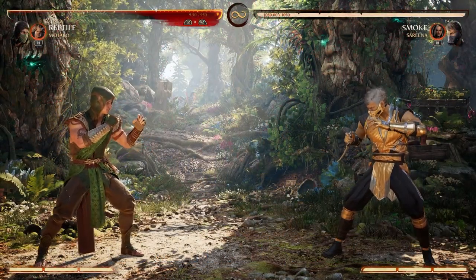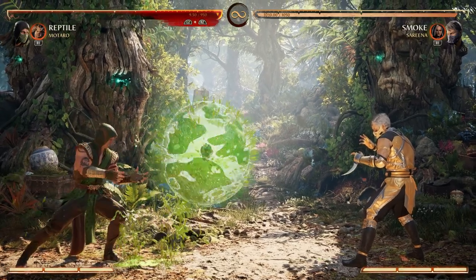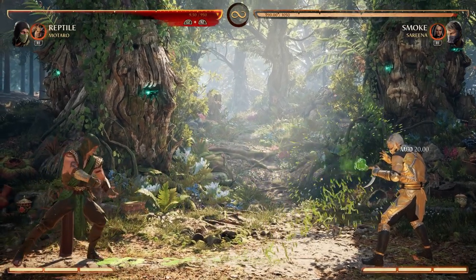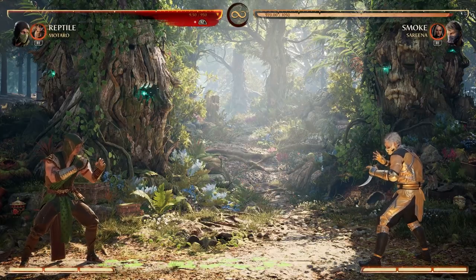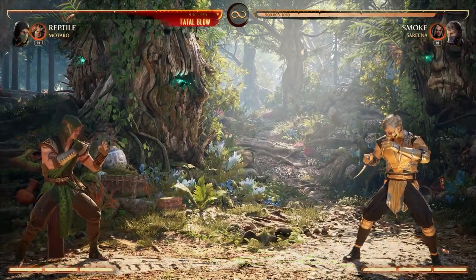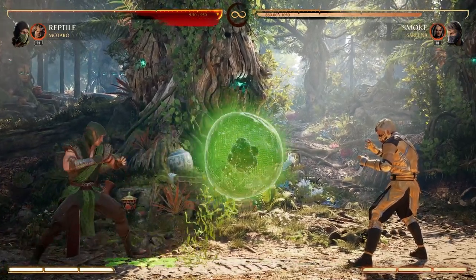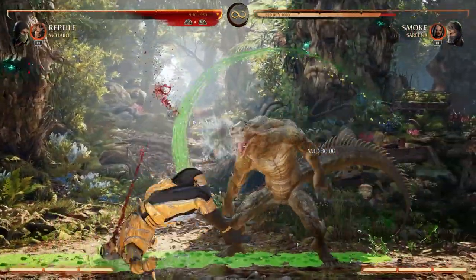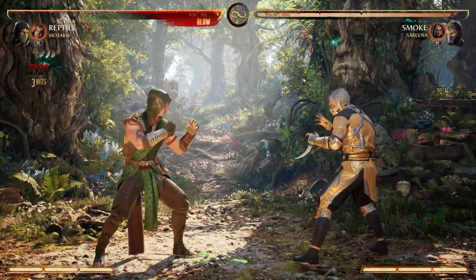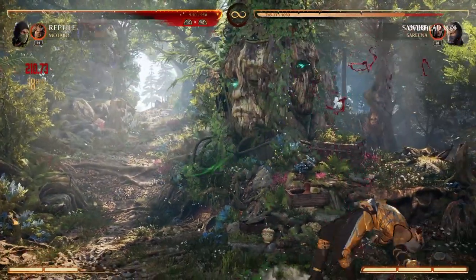This is Reptile's main projectile move and it is very versatile. You have three speeds: the base being down-forward 3, which goes a fair distance at fair speed; the slow force ball with down-forward 3 holding back, at the cost of not going very far; and the fast force ball with down-forward 3 holding forward. Amplifying gives a little more distance and speed with each. You only really want to amplify with the slow force ball since it has the shortest base distance. Each of these force balls can be used once per strength, so if you want to use more than one, do two different speeds — such as a normal into a fast, or a fast into a slow. You can also break this chain by enhancing your force ball during your combo.